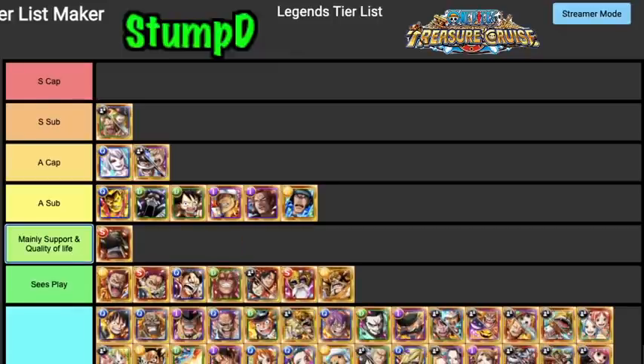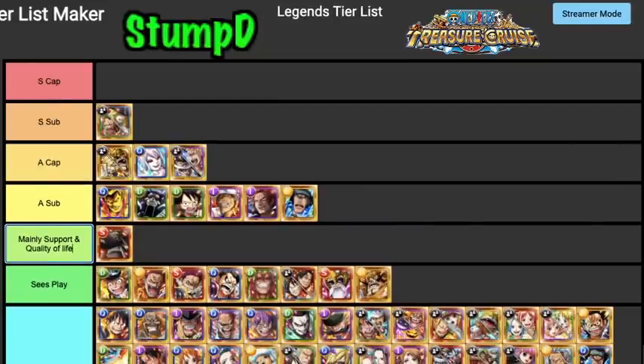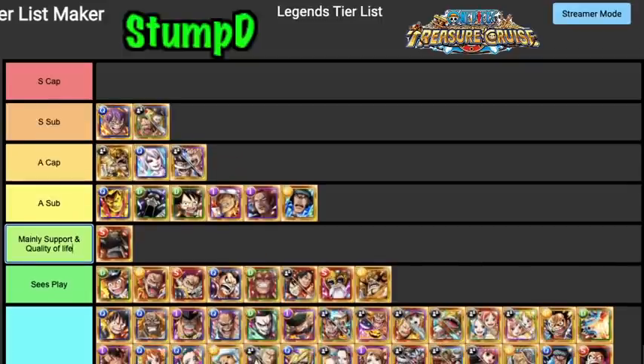Jack is definitely a quality of life legend — doubling your XP, not much else to say. Sabo is pretty good but fighters, free spirits, and shooters all have so many better options that he doesn't really see play. Jimbe Jr. is definitely an A Tier Captain — powerhouses have dropped off significantly but it still is what it is, no one really runs them anymore.